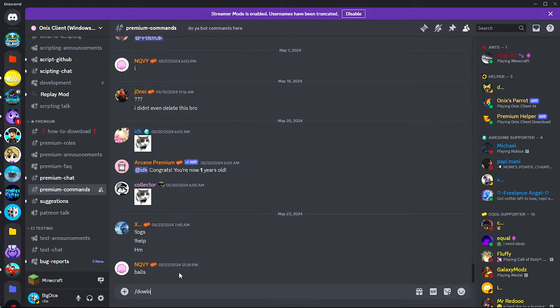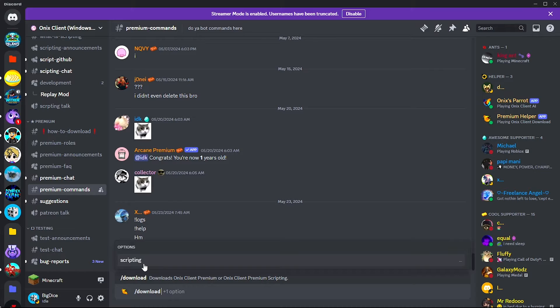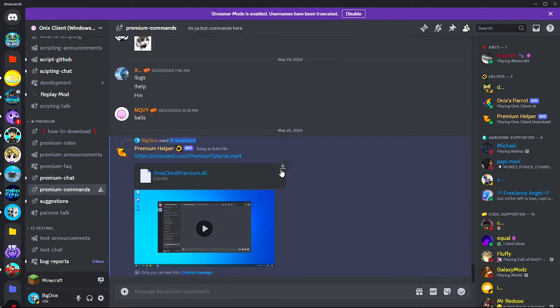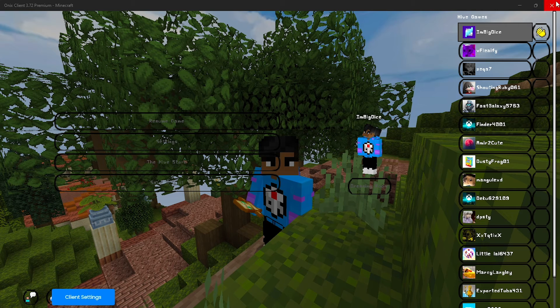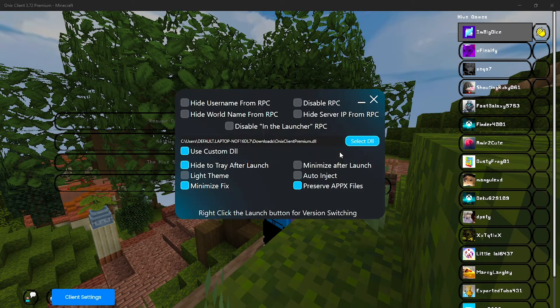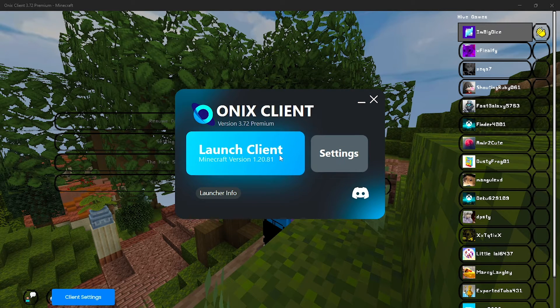Run slash-download in the premium commands channel — here it is. There's also an option to get the scripting version, but I just want the regular version of premium. It's going to send me the link to download the premium DLL file — download that. Once downloaded, open the Onyx launcher, click Settings, make sure to enable 'Use Custom DLL,' then select wherever you downloaded it on your computer. Select that location and then launch Minecraft.